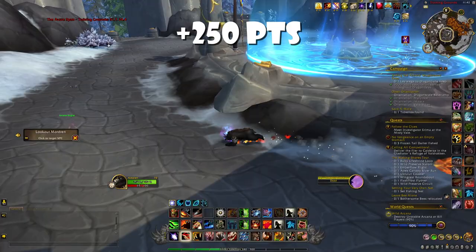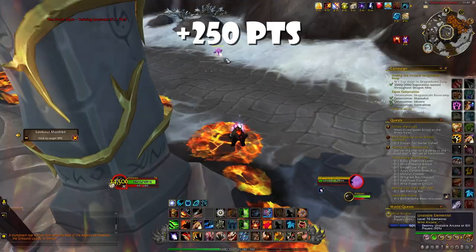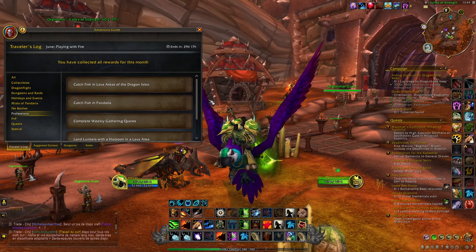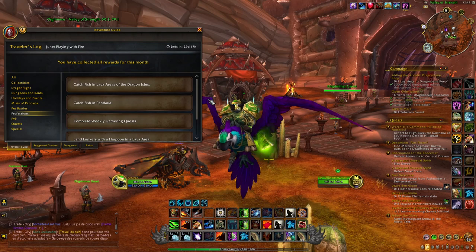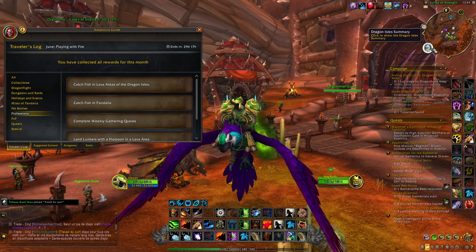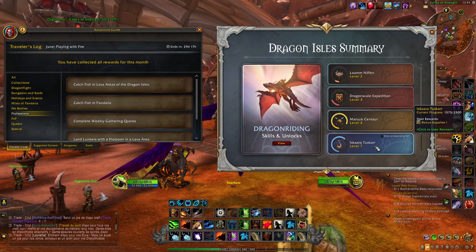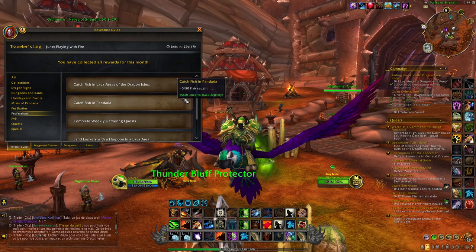If you want the additional 150 points from bloody tokens, you can wait for a War Supply chest to spawn anywhere in the Dragon Isles or in the Zaralek Cavern — just pick it up and you will normally get some bloody tokens inside. If you cannot find any War Supply chests, you can instead go to any lava area in the Dragon Isles and fish 20 fish — though you will need to be at least Renown 15 with the Iskaara Tuskarr. You can also get another 100 points by catching 50 fish in Mists of Pandaria. Doing the fishing options should give you around 200 points, which should be enough to reach 1000 total.